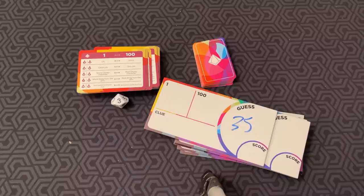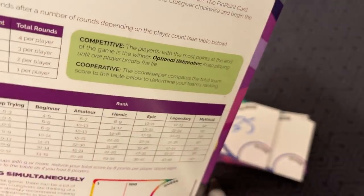The Clue Giver scores one point if any guesser is within 10 of the secret number, another point if any guesser got it exactly right, and a point if enough guessers are within 10 based on the table. Guessers get a point for guessing within 10, for guessing the exact number, and for being closest. If tied, all tied players earn one point, with a maximum of three points per round. There is also cooperative scoring where you get one point for each guesser within 10 and two points for each correct guess, plus a ranking table at the end.